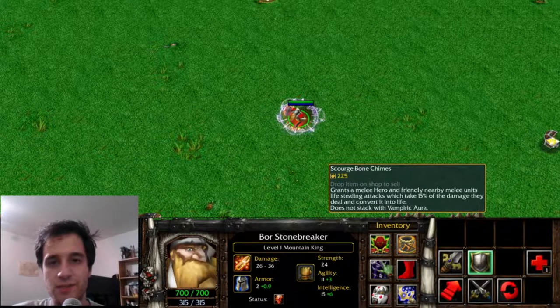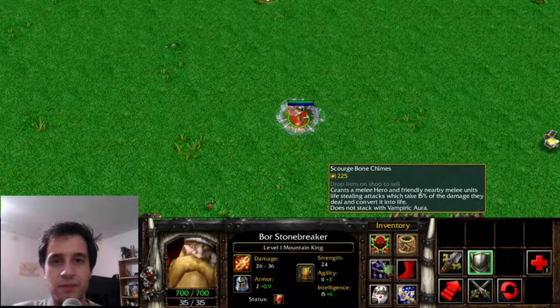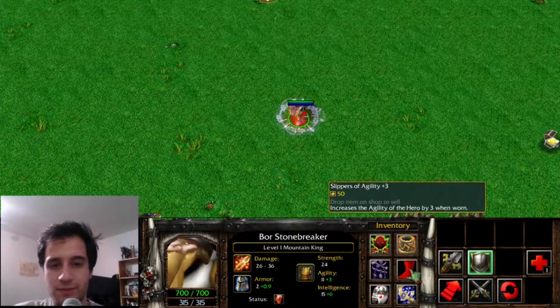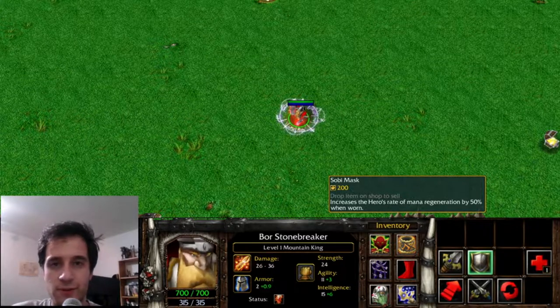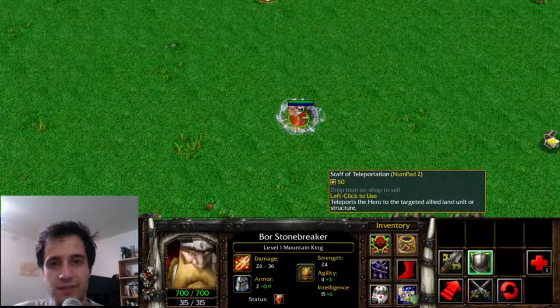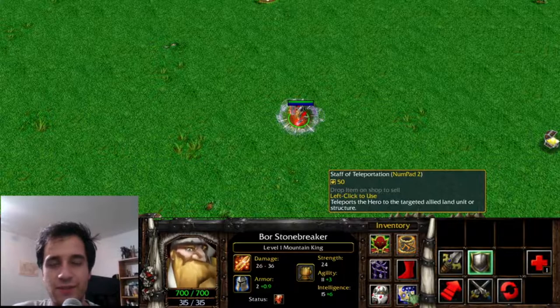The Scourge Bone Chimes holds a level 1 Vampiric Aura. This is the inspiration for Vladimir's Offering. The Staff of Teleportation allows you to teleport to any allied unit — this was the basis of Boots of Travel.